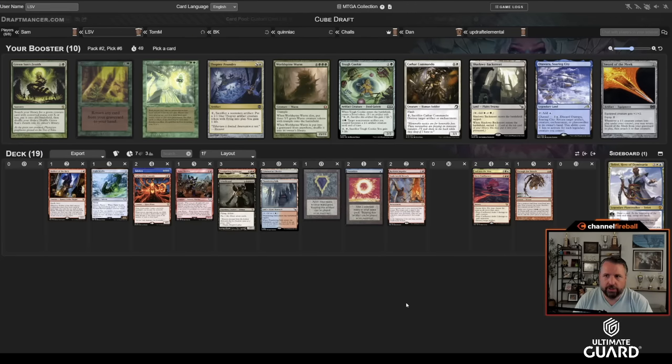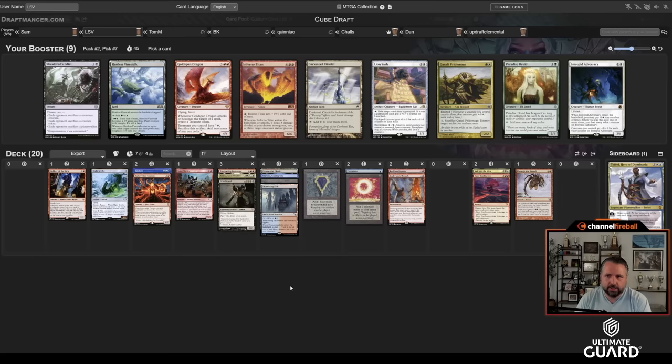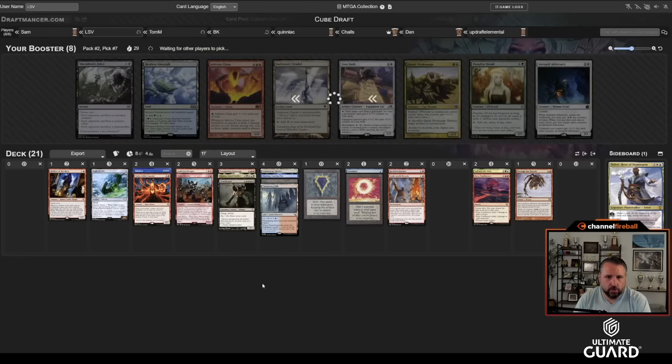Wild Caliph is in! I love it when Thopter and Sword are in the same pack — so funny. I'll take Otawara. I could take World Spine in case I get Flash, but I don't get past Flash very often, and Otawara is a really nice card to have access to. Goldspan to go with the Sol Ring — it can help hard-cast some of these bigger things. Attack twice and you can cast Griselbrand. I like Goldspan more than Inferno Titan.